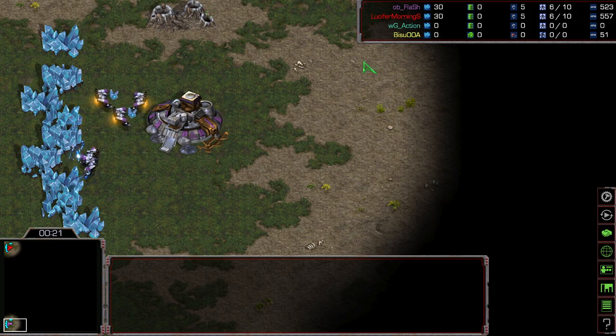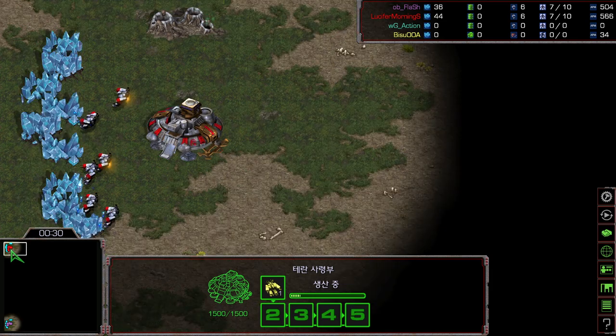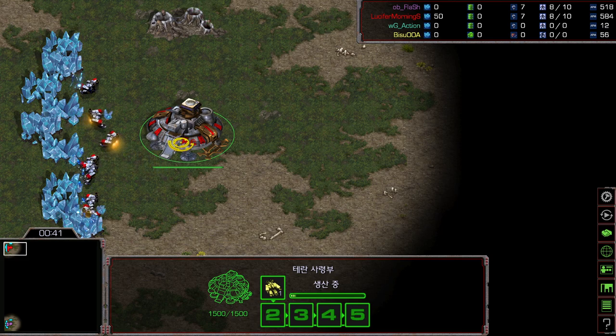Spawning location in the bottom left, the purple Terran — this is Flash. And the other side of the player, spawning location in the top left, the red Terran — this is Light. We are going to see our mirror matchup, TvT on Polipoid.